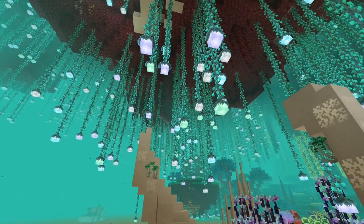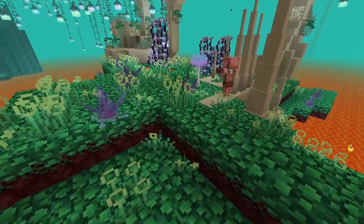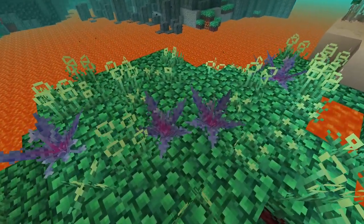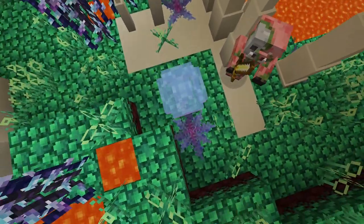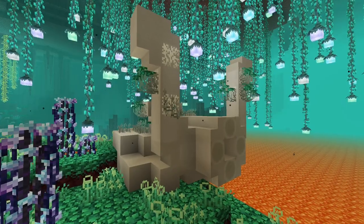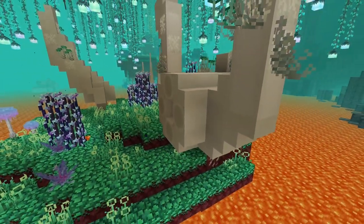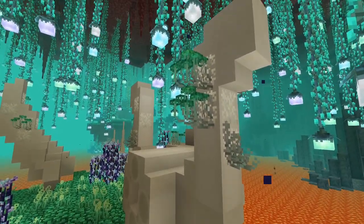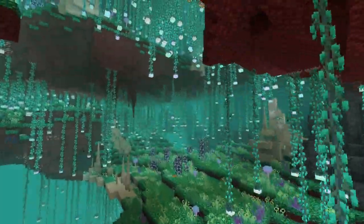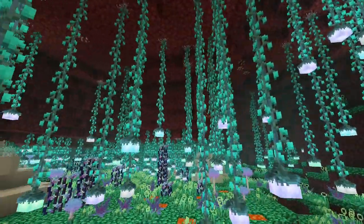The first biome that this mod adds is the nether bone reef. The bone reef is completely covered in mushroom grass, and you may find some other plants here like feather ferns, nether reeds, or even jellyfish mushrooms that you can jump on. It's characterized by these giant bone structures which you can harvest to use as bone meal or just as decoration, and they also have these little bone mushrooms that grow on them. The entire ceiling of the bone reef biome is covered by these lumabes lanterns which hang down and glow to give you some light.